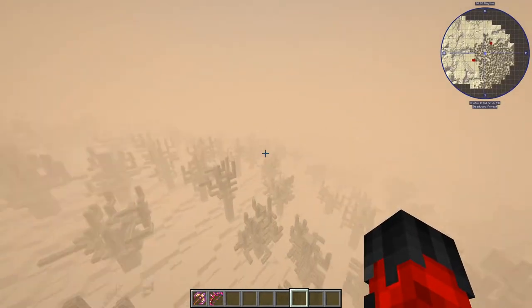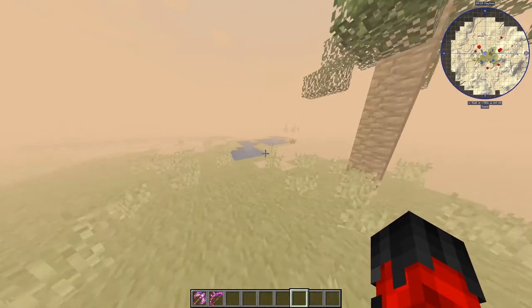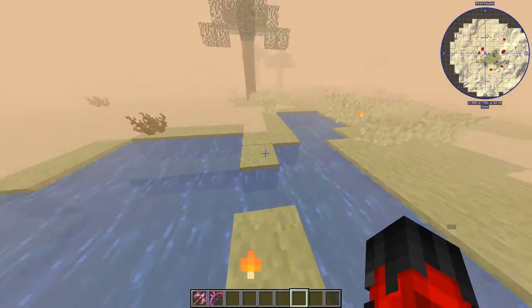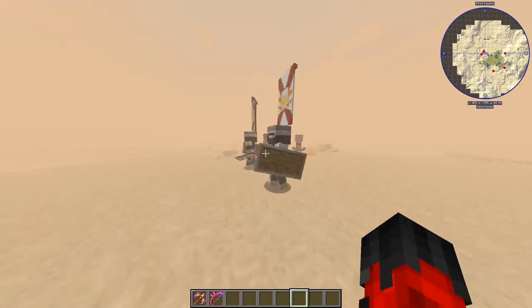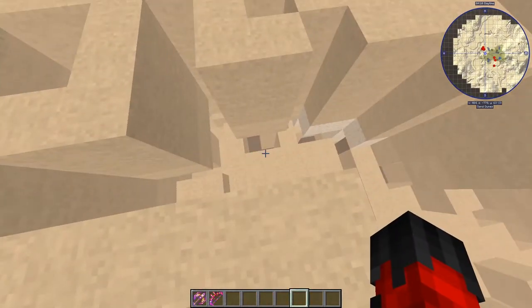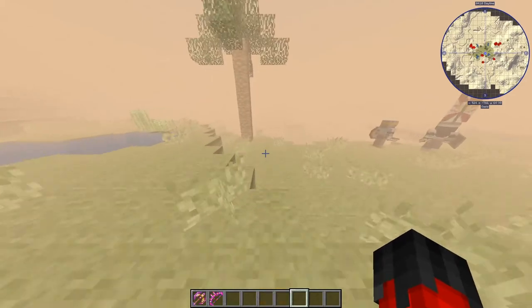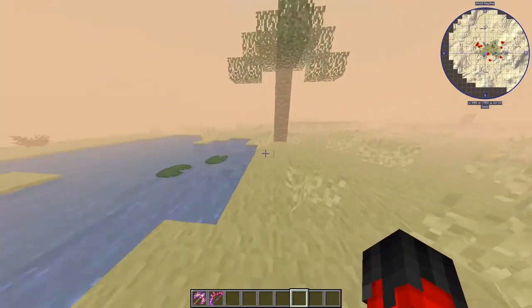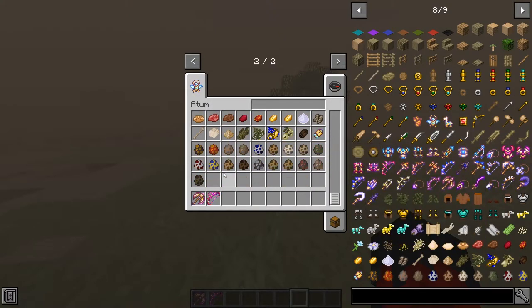You will also find lovely oases around the place — very few actually, but they are there. The oasis of hope. Yet again surrounded by hostile mobs, so watch out — deadly places, but lovely for some fresh water. I couldn't find the tower sadly, so we're just going to go out and get the mobs from this mod showcased.